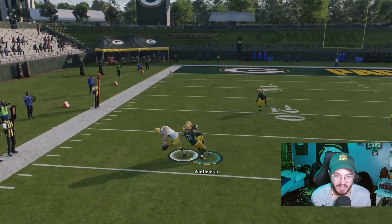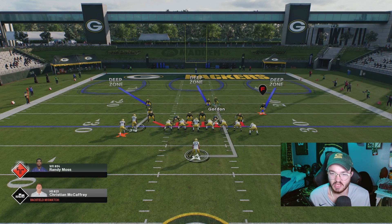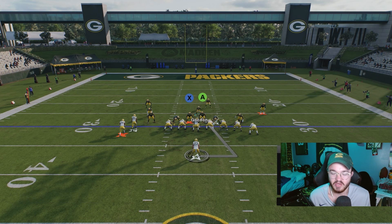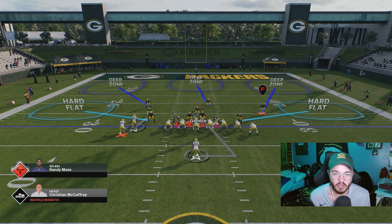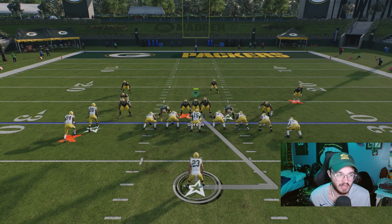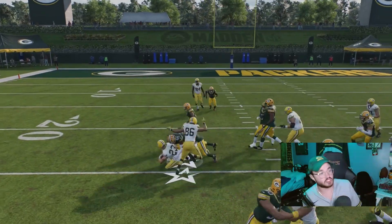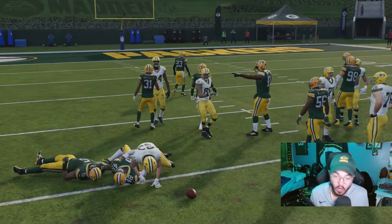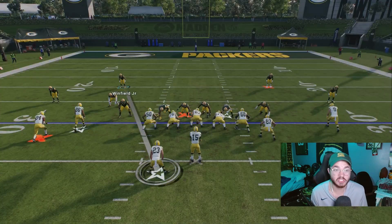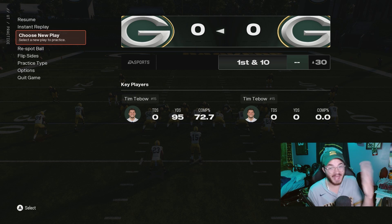I'm surprised — did they patch the A-gap blitz? You want a Cover 3 shell on top, outside linebackers in flats or curls, and sit in the A-gap. It's not a 100% guarantee, but you usually get pressure. I'm just shocked it's not happening at all here. Go online and face a double A-gap blitz though — you're getting screamed on every time. Online it'll work; the AI is just killing me right now.